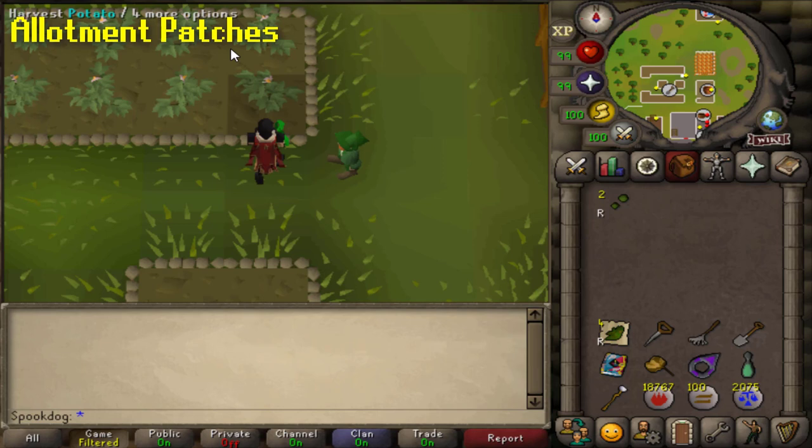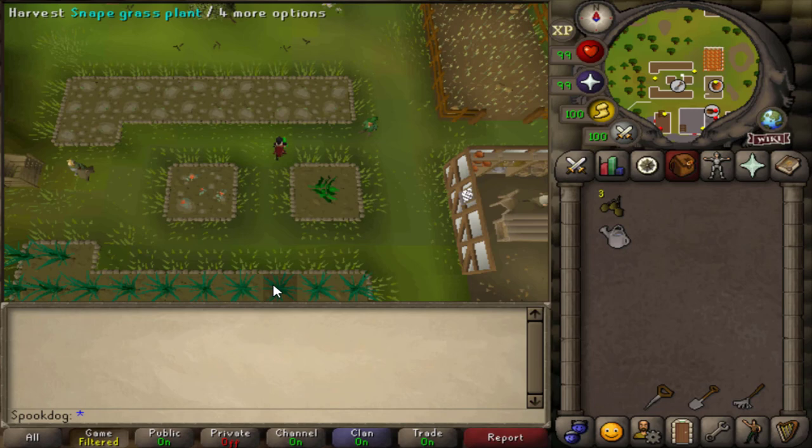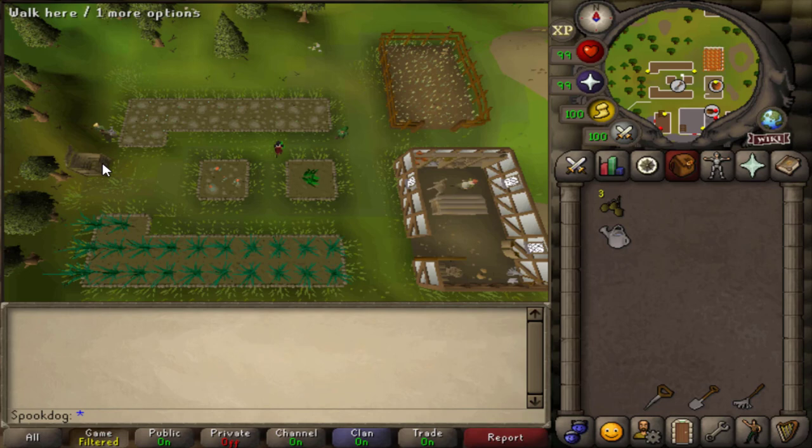There are different types of patches you can use for farming. The most basic ones you can use at level 1 are allotment patches, which grow things you'd probably think of first when you think of farming, such as potatoes and corn. Most allotment patches are accompanied by a flower and herb patch and another allotment patch. Allotment patches require 3 seeds to be planted, while flower and herb patches require only 1.